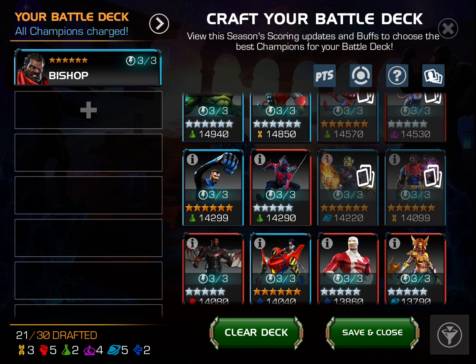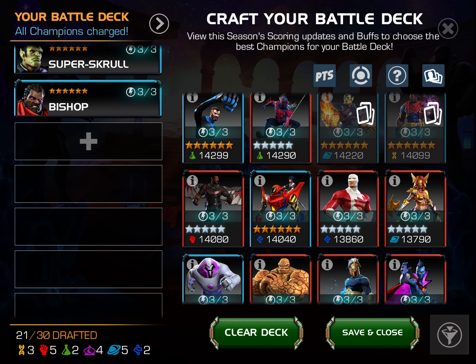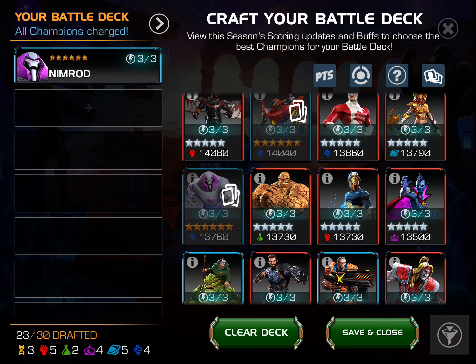Bishop is really good against purified champions — so lots of skills — because he absolutely nukes with the special two. But he's also phenomenal on defense. He gets banned a lot, and he locks up their Warlock and their Kitty Pryde and Archangel and a couple other champions. So even if you don't even use Bishop, literally just threatening to use him can lock up their attackers. Penny Parker is really good on defense and actually really good on offense as well. Nimrod is the same thing — really, really good on offense, but pretty decent on defense too. He's good against regen.